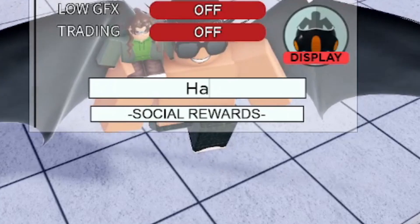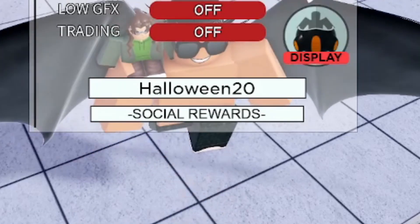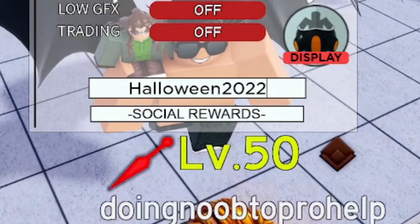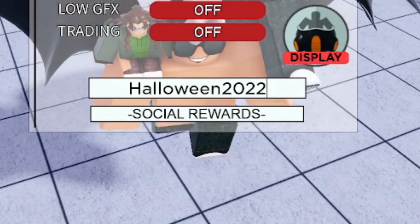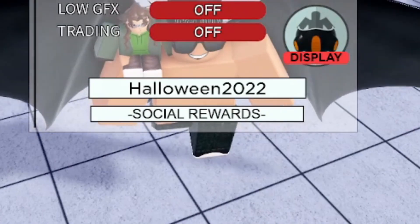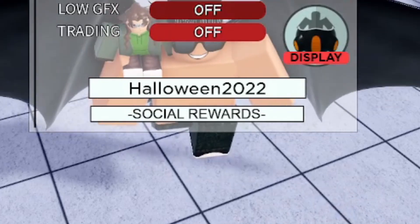The next working code is for Halloween: 'halloween2022.' This was the code they gave away for Halloween in October, but it's still active. Go ahead and redeem it for yourself if you want free Halloween rewards. Type H-A-L-L-O-W-E-E-N then 2022. This code will give you the ice skin for free.